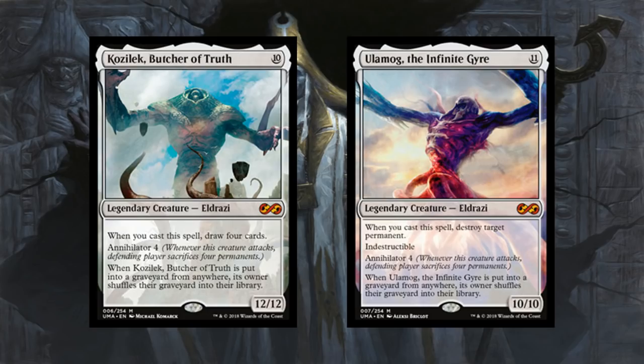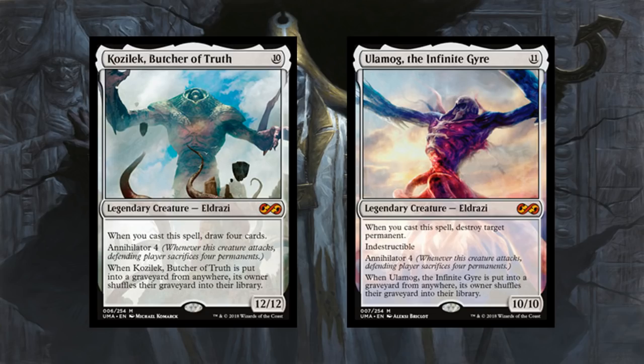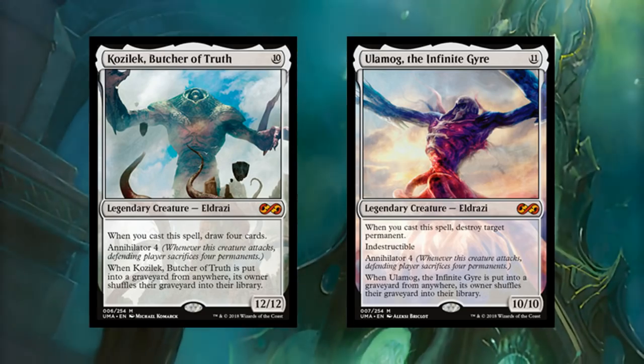Number 3 is a tie between Kozilek, Butcher of Truth and Ulamog, the Infinite Gyre — both are just insane, and you're likely going to play both in the same deck. A lot of Animar decks play Kozilek and Ulamog along with other Eldrazi due to the insane cost reduction in that deck. Even outside of Animar, there are good decks that take advantage of both. They are technically legendary creatures, so you can build Commander decks around them — though they do force colorless identity, which makes you creative. Their cast triggers are some of the best, so even if they get countered you get powerful effects.